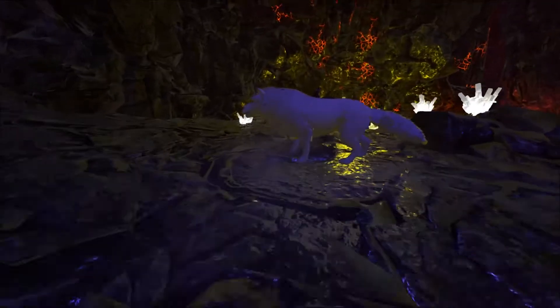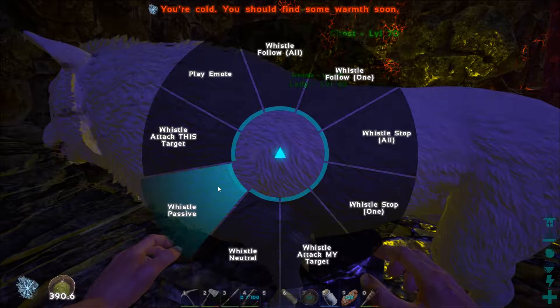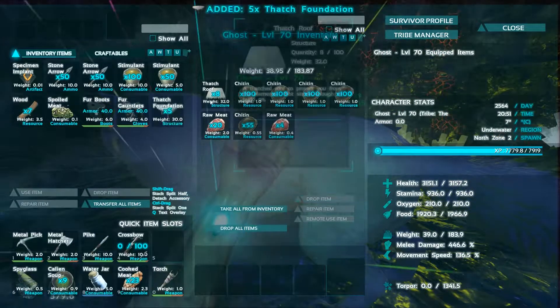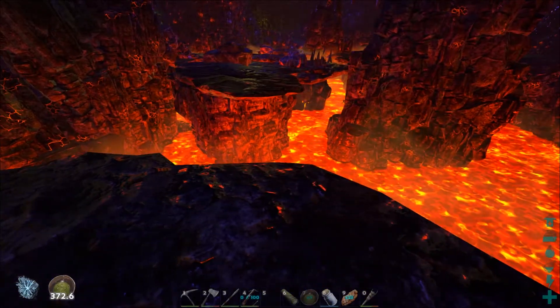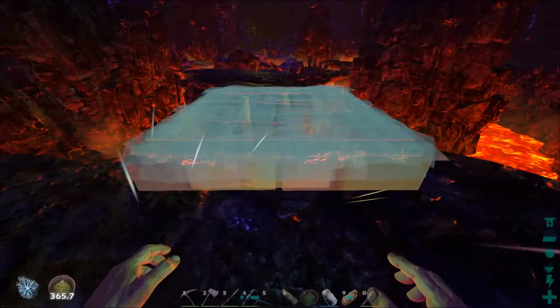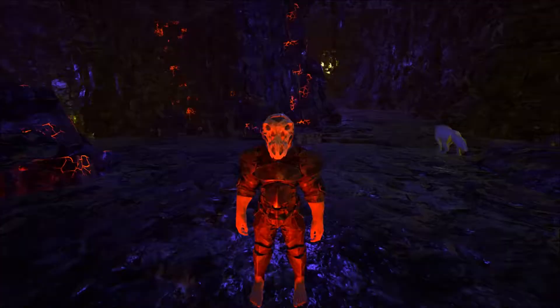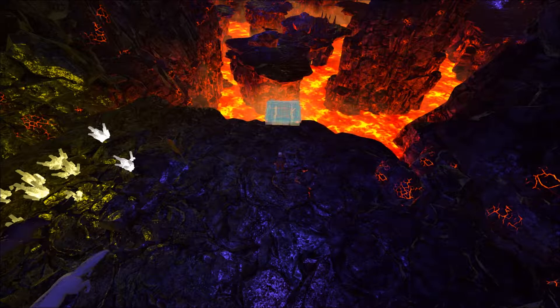This cave is absolutely stunning. They've done a really good job on this — it looks amazing. So this is the bit where I think we're going to need to build. No! Ghost! Where are you going? Why are the dinos doing that when you get off? I've noticed this — when I get off, the dinos move forward. I'm going to put the dog on passive because I don't want him running off after anything.